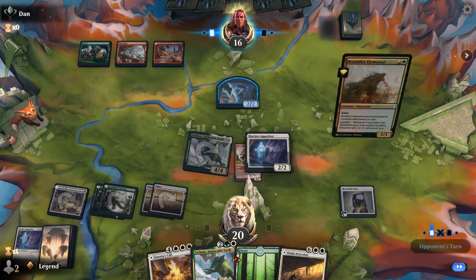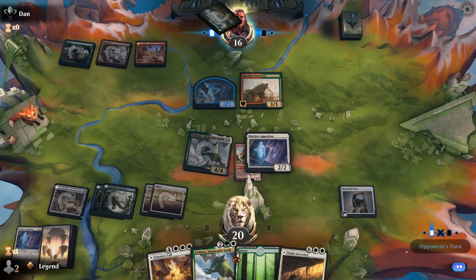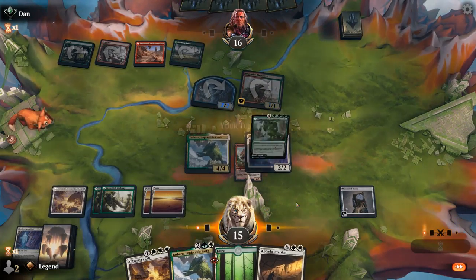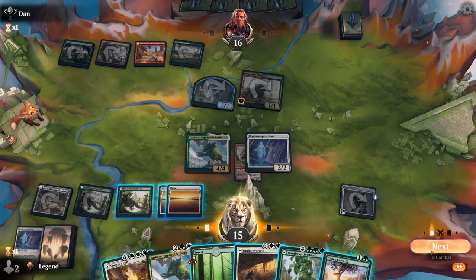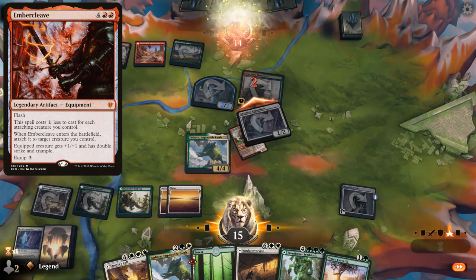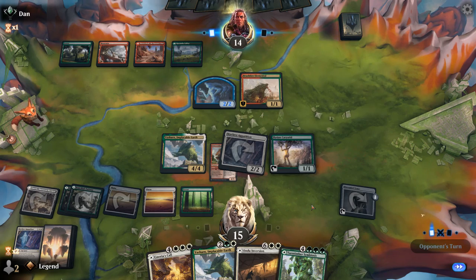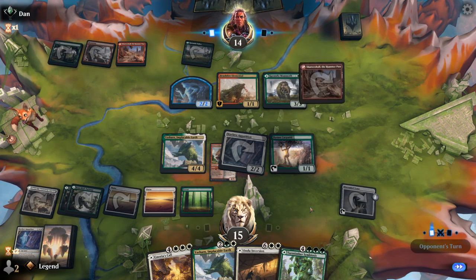Best case scenario, my opponent just plays a Bonecrusher Giant as a 4/3 and I get to trade with Yasharn, next turn I play another one and draw with the Tome. Brushfire Elemental is fine too — just a regular tap land, so that's gonna hit for three. I can block. Symbiosis could be nice too. We'll main phase draw. Karyatid isn't bad. Next turn I could get Embercleaved, potentially. Just a Gazal New Mammoth. So next turn we'll get to cast one of our seven-mana sorceries.